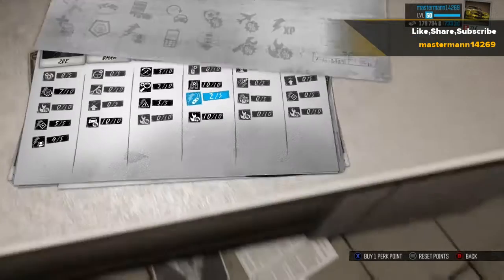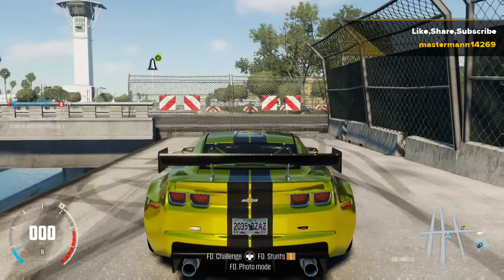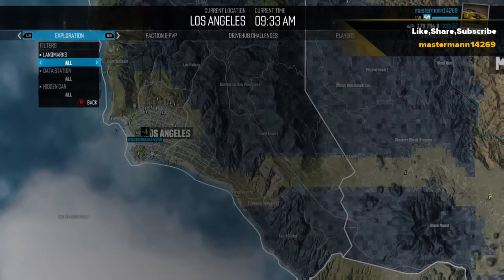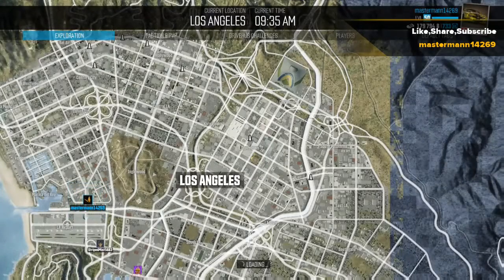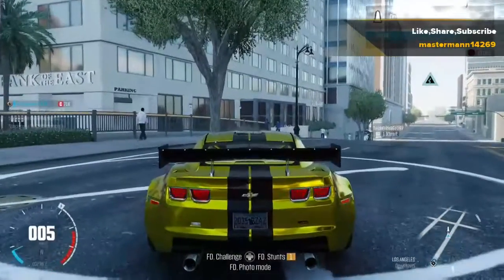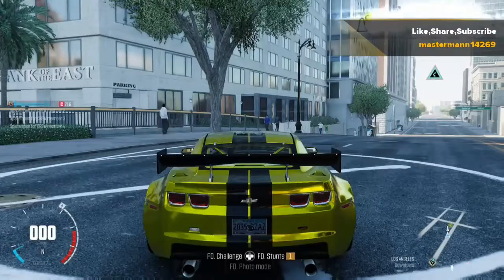Then here's another easy way to get money in The Crew. You want to come down to the map, then head over to Filters. You want to come over to Exploration and press X — or Square if you're on PlayStation. Then come over to Landmarks, go to Undiscovered, and go down to all the ones you haven't discovered yet and head over to them. Head into the little circle, press Enter, and as you can see you get two thousand dollars from it. Pretty easy — just keep repeating that.